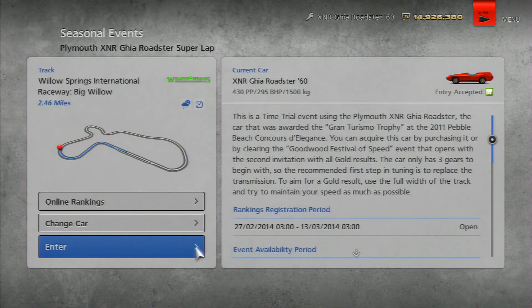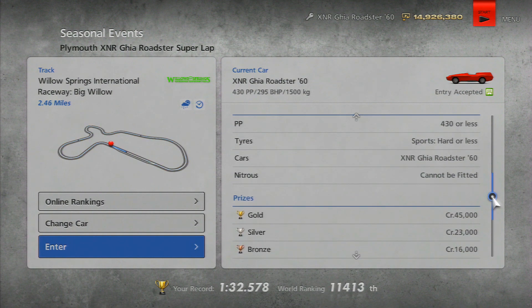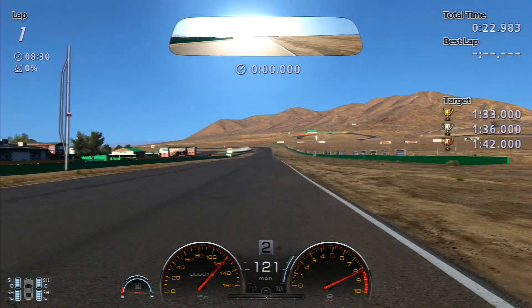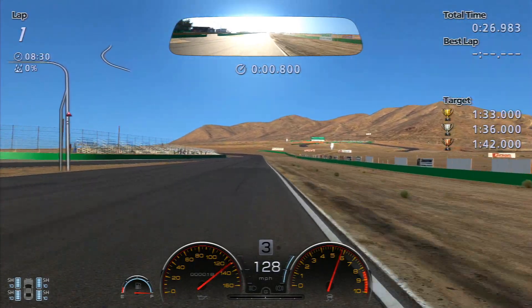We're going to start off here at Willow Springs, and the car we're going to be using is a Plymouth XNR Gear Roadster. You can buy this from the dealership, and you can also win this somewhere along the line — you can definitely pick it up in the dealership.